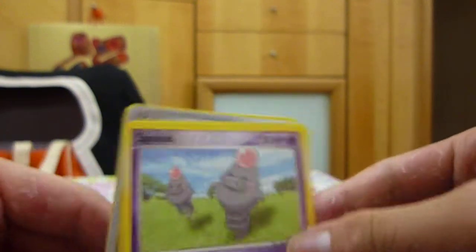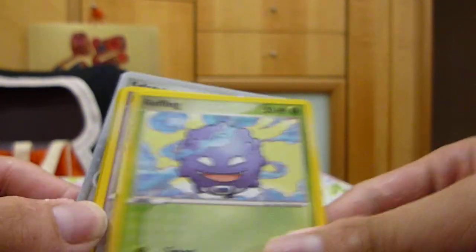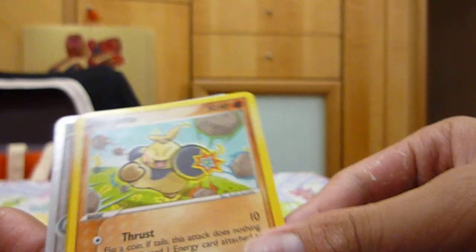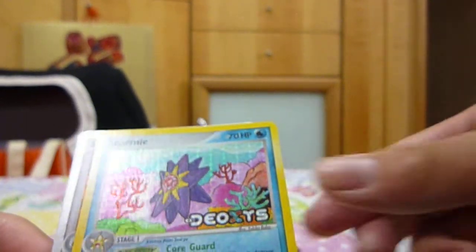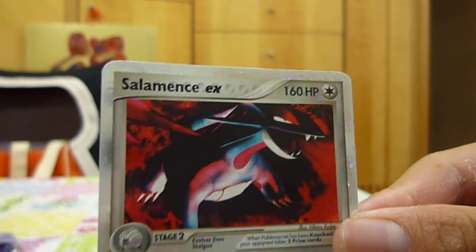We have a Spoink, Barbroach, Coffin, Coffin, Baggon, Makuhita, a Stormy Reverse, and a Salamence EX. Freaking amazing — an EX card! Very nice.